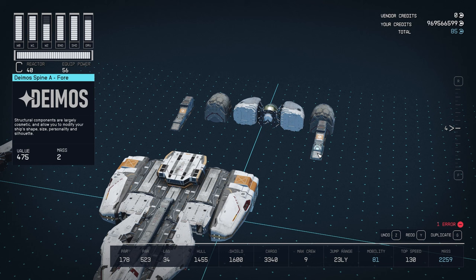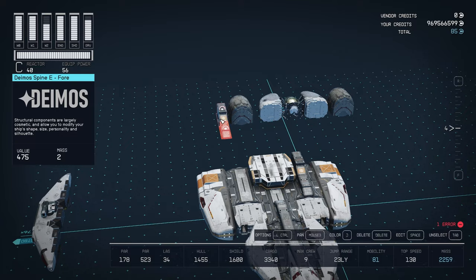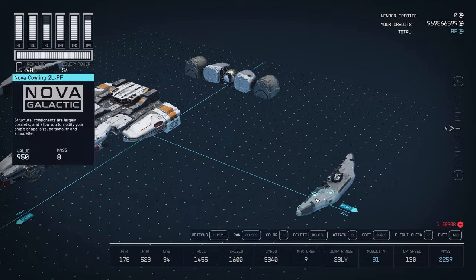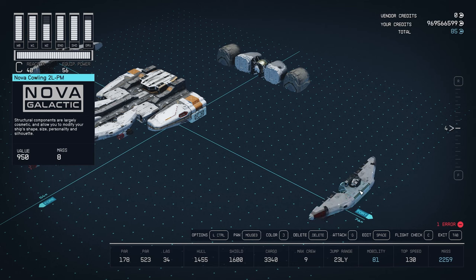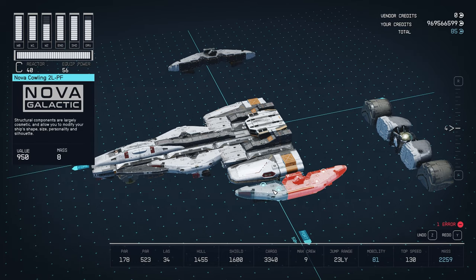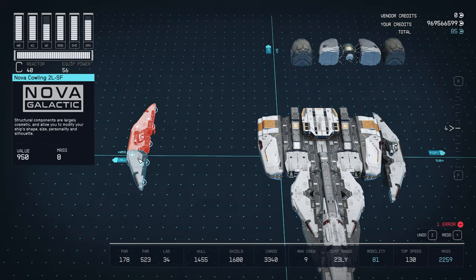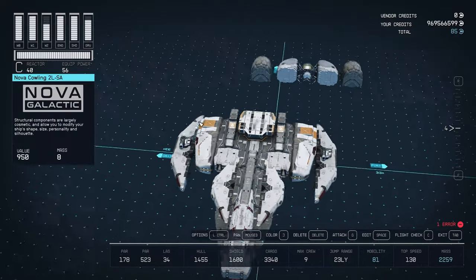Okay so the next part: grab your Spine A and Spine E — they're going either side of the cockpit here. Lovely jubbly, that bit's done. Over here we've got weapons on these — I'll talk about them shortly — but it's just a Nova cowling, the second variant so the small part, and then the flipped version there. Grab these three and they're just going to plonk in right there, and then this side again join it up and it'll look like that. Lovely jubbly.